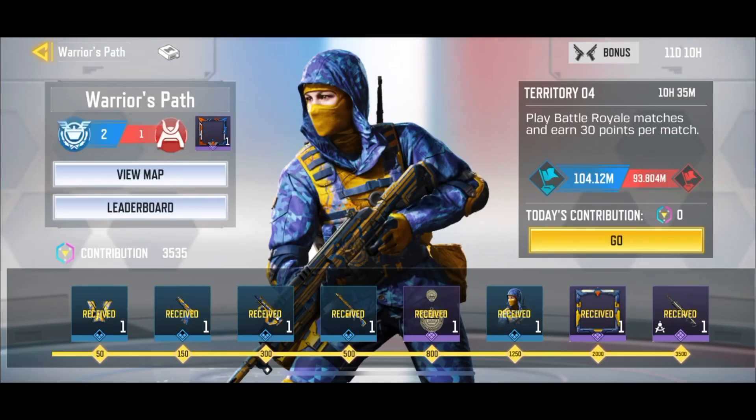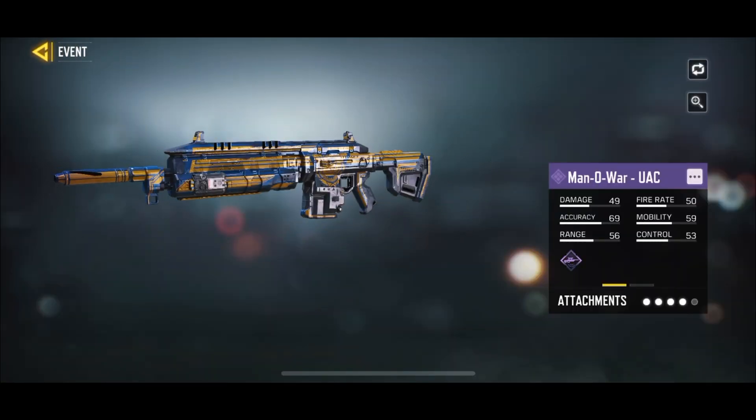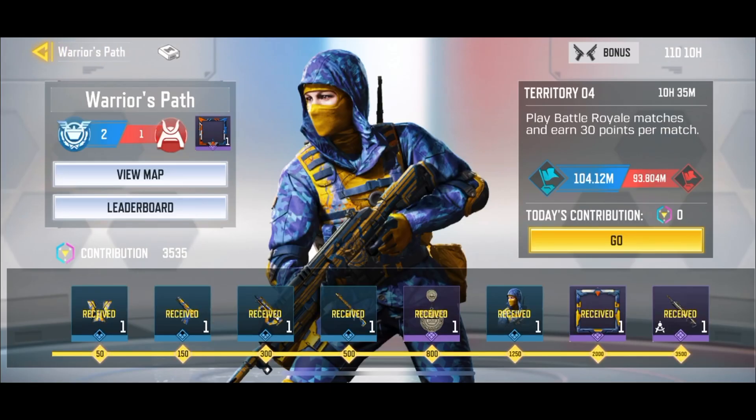If you want to get the skin, just go to Events, go to Warrior's Path, and every day there are new different tasks and you just complete them. Over time you unlock more points and finally unlock the Metal War skin. It's both a blue and black theme — I chose the blue.